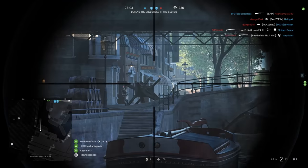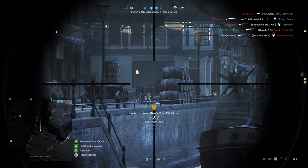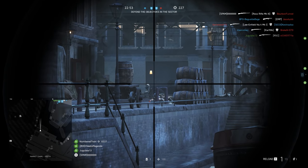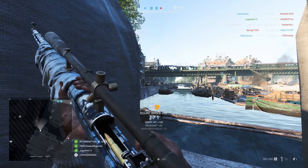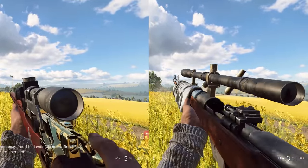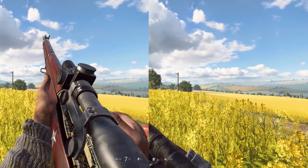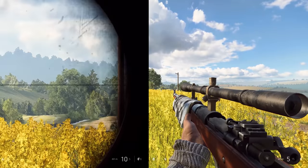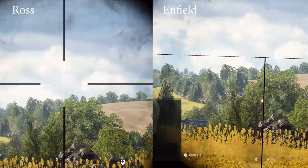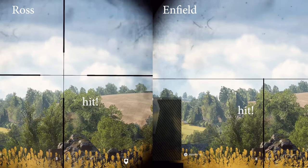Reload speed is a very important stat for bolt-action rifles, as is damage drop-off at range and muzzle velocity. These are some of the most important stats for a bolt-action rifle, and they just don't exist in-game — which really sucks because some of that actually was in Battlefield 1; they had a good damage drop-off chart showing sweet spots and stuff like that. Battlefield 5 doesn't give you any of that. So I did a bit of in-game testing. This weapon and the Enfield seem to have virtually identical reload speeds, and when it comes to muzzle velocity, it does look like the Ross Rifle has significantly faster muzzle velocity than the Enfield.